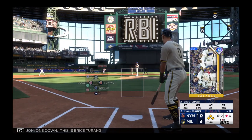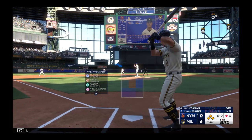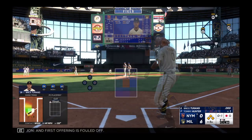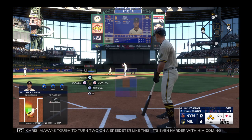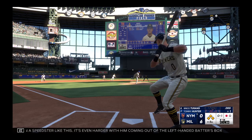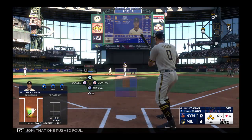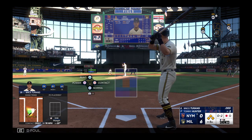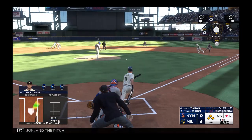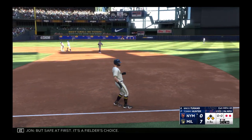One down, this is Bryce Terang. First offering is fouled off. Always tough to turn two on a speedster like this; it's even harder with him coming out of the left-handed batter's box. You really need something to hit hard on the ground that they can handle to turn too quickly. That one pushed foul. And the pitch — ground ball right side, could be to Lindor. That's one, but safe at first — it's a fielder's choice.